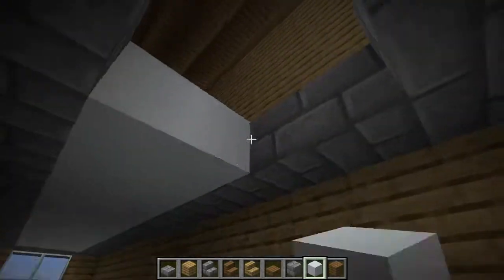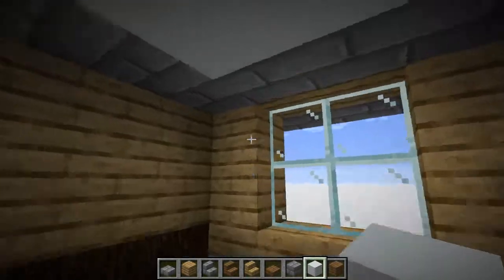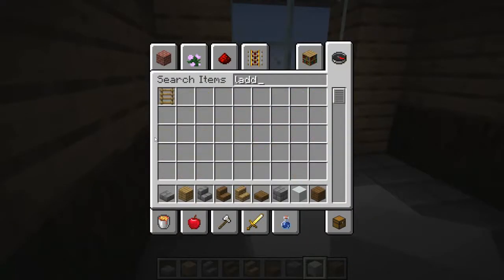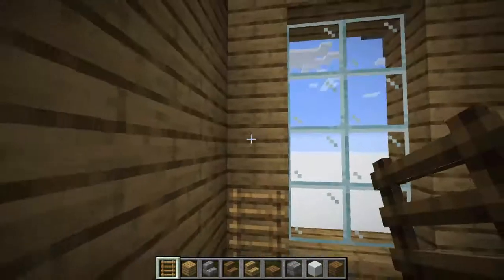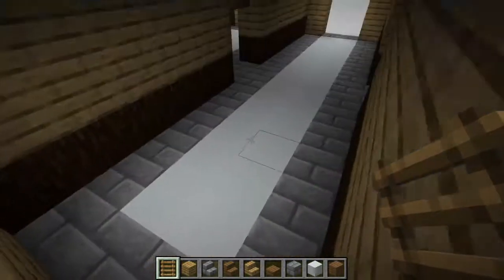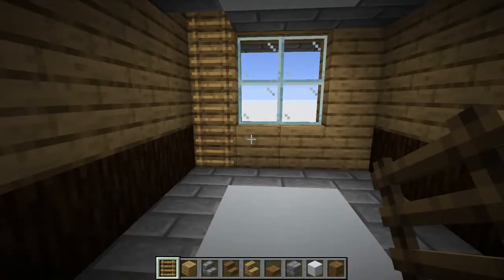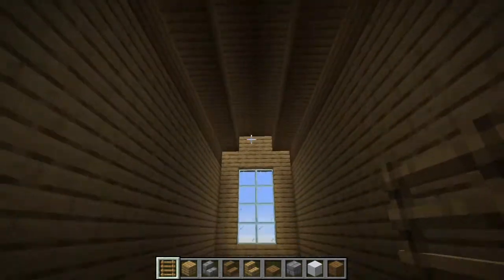Since this is just a starter survival house, you don't want anything too crazy or big. Create a little hole here, get some ladders, and go up into the room. Since there's not a lot of space, I typically use a ladder, though you could add a staircase if you wanted. Now climb up and start working on the roof of this part.